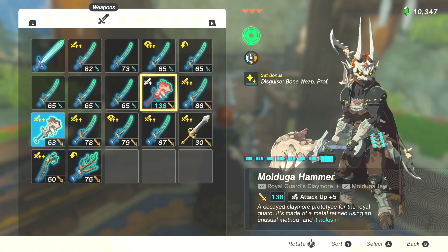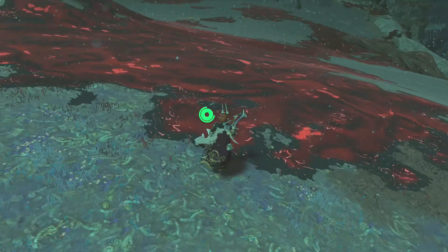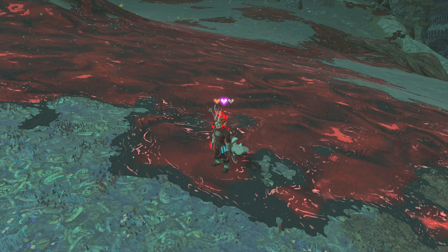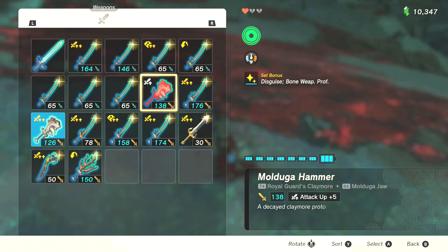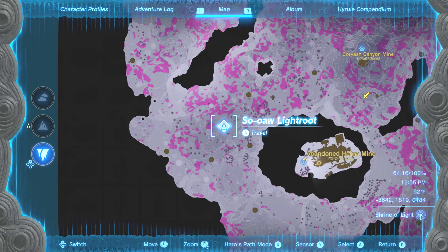For the health reduction to one heart, there are many ways to take advantage of this. You could use Chu Jelly on yourself — that destroys three hearts per Chu Jelly that you strike. My favorite way is to go to the Depths, step inside some gloom, let it tick down, and then leave. Then you can just use the food buff, and you won't have to worry about healing over the one heart you need to meet the conditions.